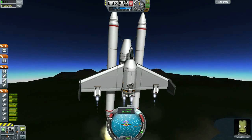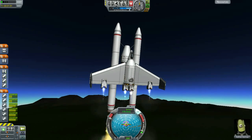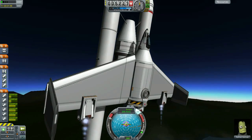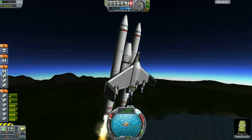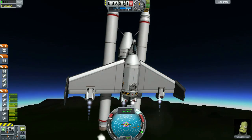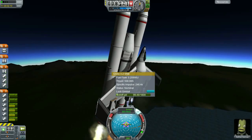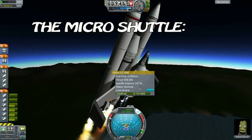This was actually a leftover design from a series I once considered doing called the Microspace Program, where I'd build spacecraft with parts no larger than the 1.25 meter items, or set some sort of huge weight limitation. Even though the series never happened, I was looking through some of my old vehicle designs and discovered this little puppy. Even though I said I would focus on the three primary shuttles — the light shuttle, the heavy shuttle, and the lunar shuttle — this would be a great opportunity to showcase some of the other shuttle designs. Allow me to introduce the micro-shuttle.